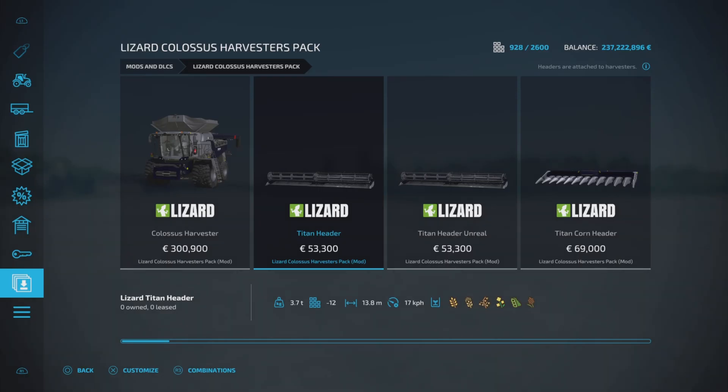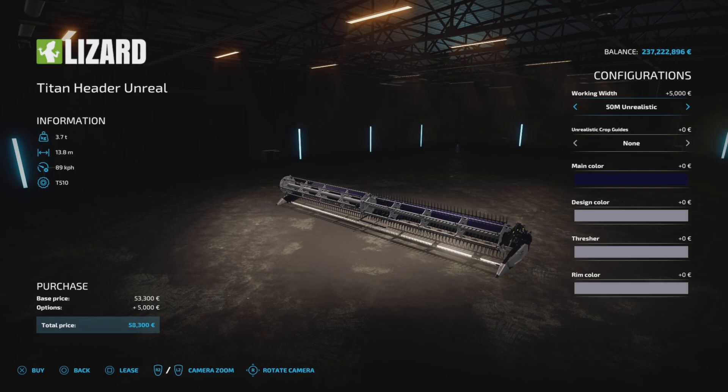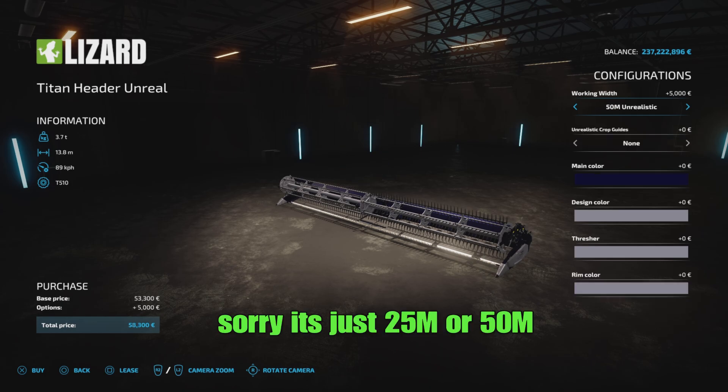And if you ain't using it — why? There are so many options. Ignore unreal — you've got markers, you can have coloured markers for the working width, which I think was another brilliant idea. You can go 50 metres, 20 metres, 25 — so I'll have 50 metres and 25 metres.